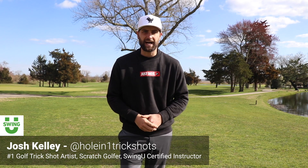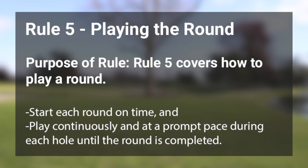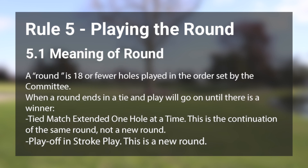We're talking USGA Rule 5, the round. We're going to give a little overview of this rule. Rule 5.1 talks about the meaning of a round. A round is 18 or fewer holes played in the order set by the committee. It touches on what happens if a tied match is extended, how playoffs and holes work in stroke play — everything you need to know about the meaning of the round.